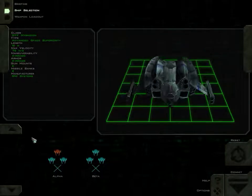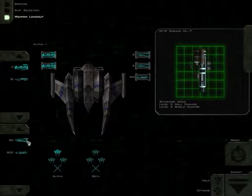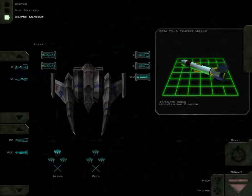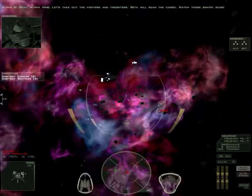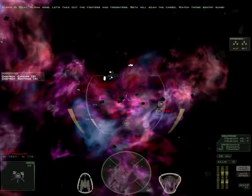This time there's two wings of three fighters apiece. Maybe I'll hold on to some of these dumb fires. Alpha Wing, let's take out the fighters and freighters. Beta will scan the cargo. Watch those sentry guns.